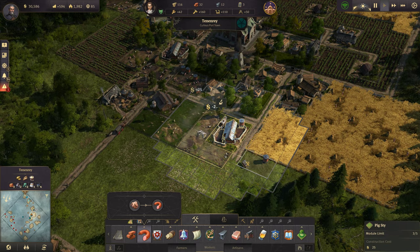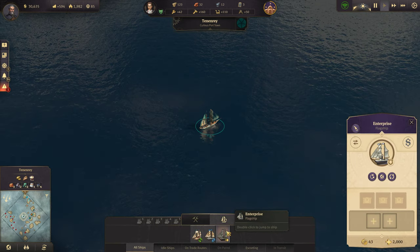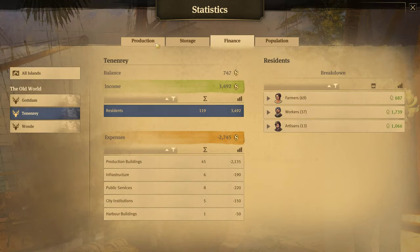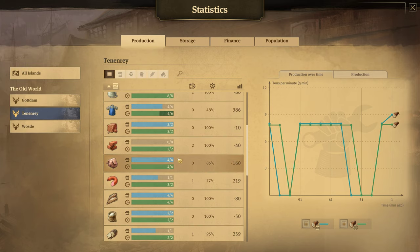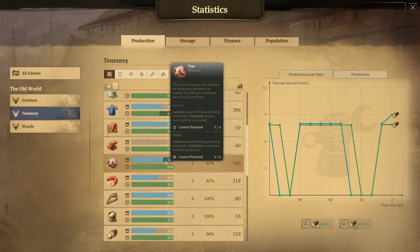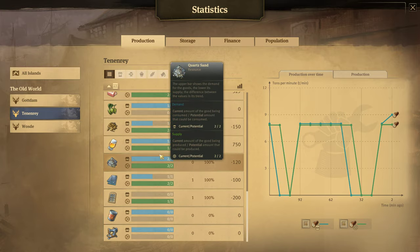One, two, three, four, five — okay, pig farms, pigs, all of that should be good now. Where's my flagship at? He's on his way back. Is this all good now? Are you happy? Yeah, everybody's happy. Actually I think we're producing too many sausages now, but whatever. Beer — about to need another brewery. Go figure.